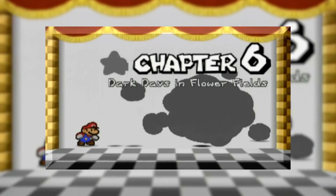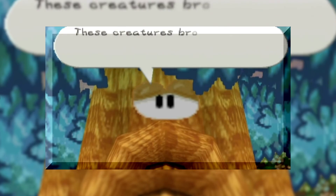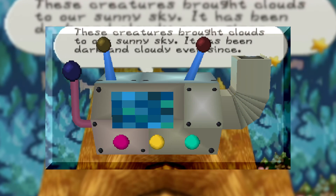We start with Chapter 6 of Paper Mario, where the evil Huff and Puff has used his Puff Puff machine to create clouds to block out the sun's rays from Flower Field. Cloud making sounds like something out of a sci-fi movie, but this is actually possible.